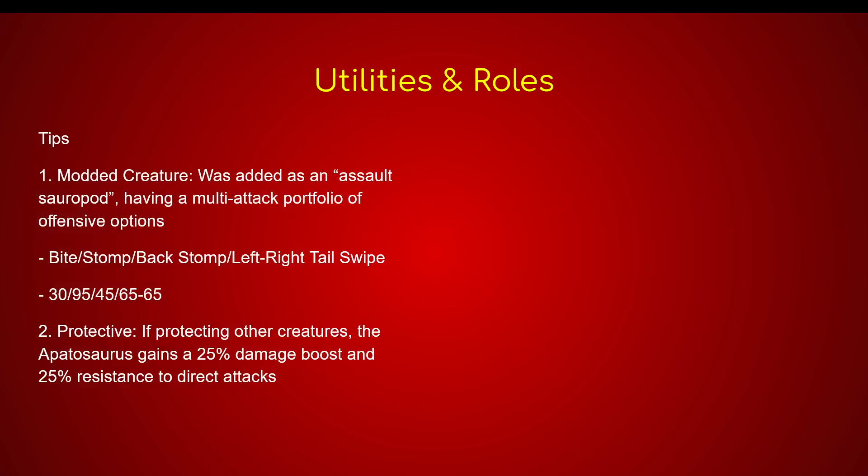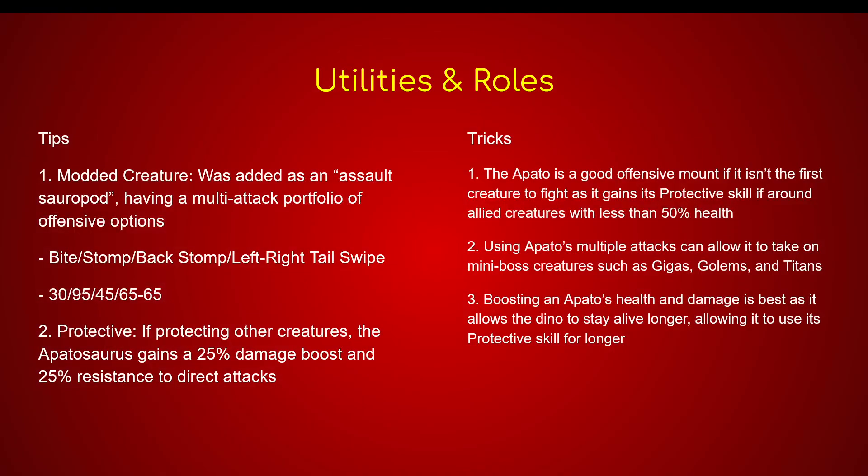It also has the Protective class. If protecting other creatures, the Apatosaurus gains a 25% damage boost and a 25% resistance to direct attacks. So if it is around a creature that has critical health, it will do an additional 25% damage and have a 25% resistance buff. In the Tricks category, the Apatosaurus is a good offensive mount if it isn't the first creature to fight — it gains its Protective skill if around allied creatures that have less than 50% health. So if you send out a bunch of trikes and they start getting injured, the Apatosaurus coming out afterwards will have the 25% damage boost and 25% resistance boost. Using its multi-attacks will allow it to take on boss creatures such as Gigas, Golems, and Titans. Boosting its health and damage is best, as it allows the dino to stay alive longer, using its Protective skill for a longer amount of time with boosted damage.